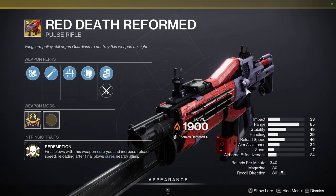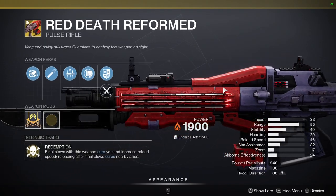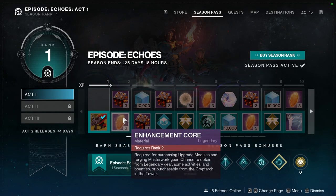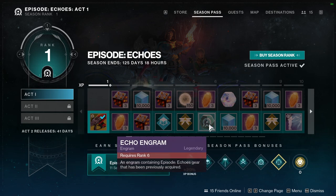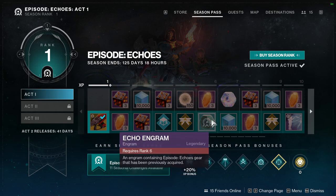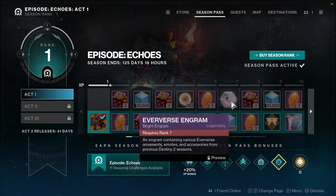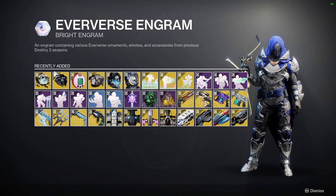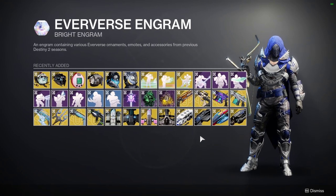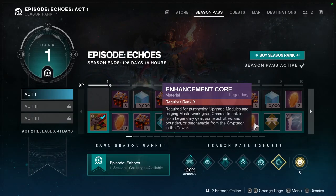Red Death Reformed is a weapon I used to use a lot back in D1, so seeing it come back is really making me happy. We also have some enhanced cores, upgrade modules, and an Echo Engram — Echoes gear, which I still haven't seen the full armor for, so I'm excited. And then there's the Reverse Engram, which I want to get a lot of because they usually have cool stuff.